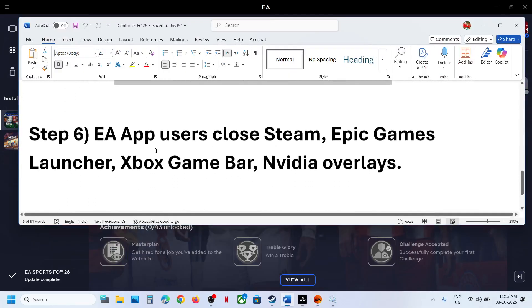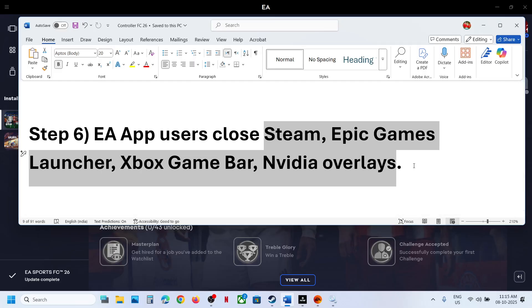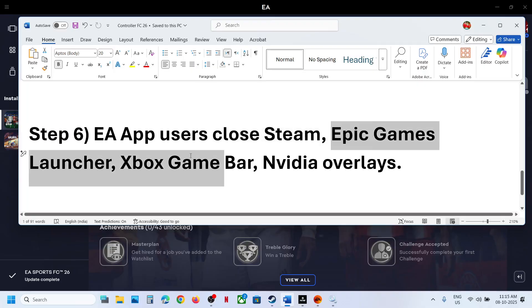The next step is for EA app users: close Steam, Epic Games Launcher, Xbox Game Bar, NVIDIA Overlay, and the NVIDIA app. Close all third-party applications on your computer. If you have any USB adapters, wheels, pedals, or extra controllers connected, disconnect all external devices you are not using. If you have the game on Steam, close Epic Games Launcher, Xbox Game Bar, NVIDIA Overlay, and the EA app. Close all third-party applications, unplug all unused external devices, and then launch the game.